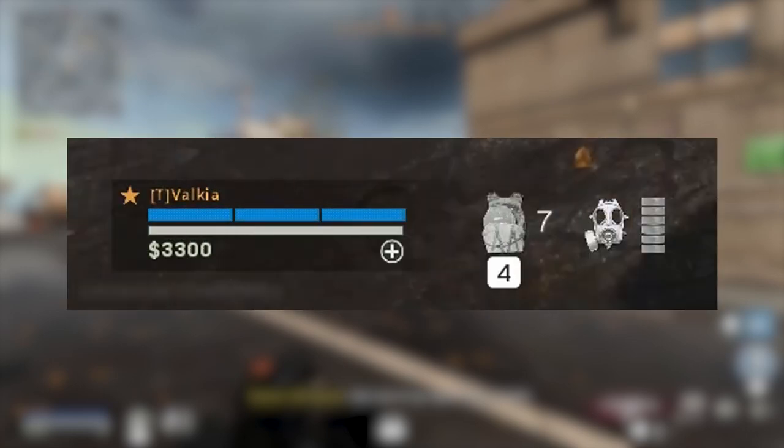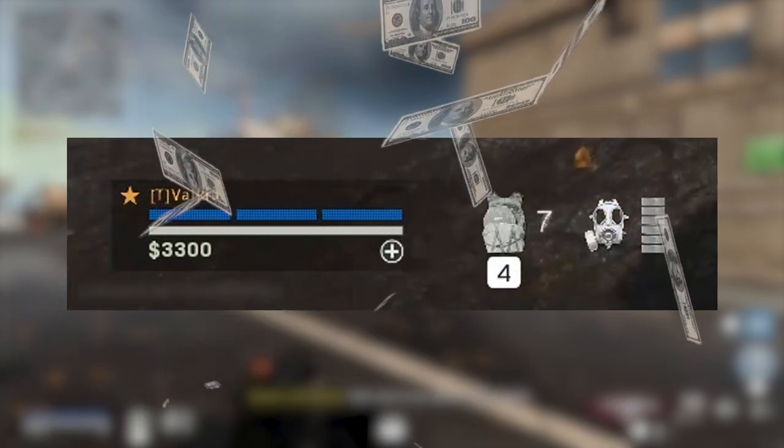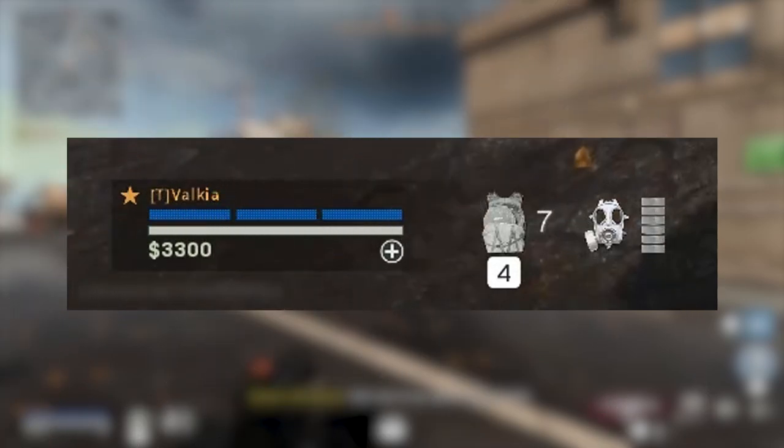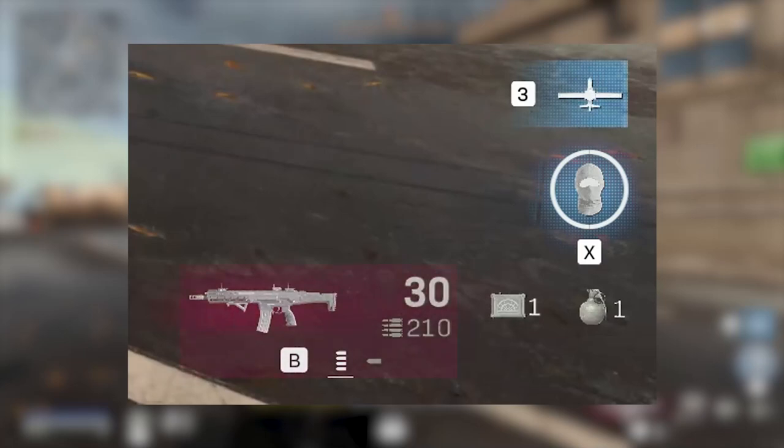The bottom left indicates how much armor you currently have on your body, along with the health bar and how much money you've got. It'll also have a plus icon if you've got a self revive and a star next to the name of the squad leader. To the right is how many armor plates you're carrying, and next to the armor plates will be a gas mask icon showing how many bars are left until it becomes obsolete. On the bottom right you've got your current weapon equipped and below it will show if you can change the firing style of that weapon, along with how much ammo you have. Next to that is your tactical utility, your lethal utility, and above is your field upgrade which includes dead silence, ammo boxes, armor boxes, and above that it will show if you have any air support or shield turrets.